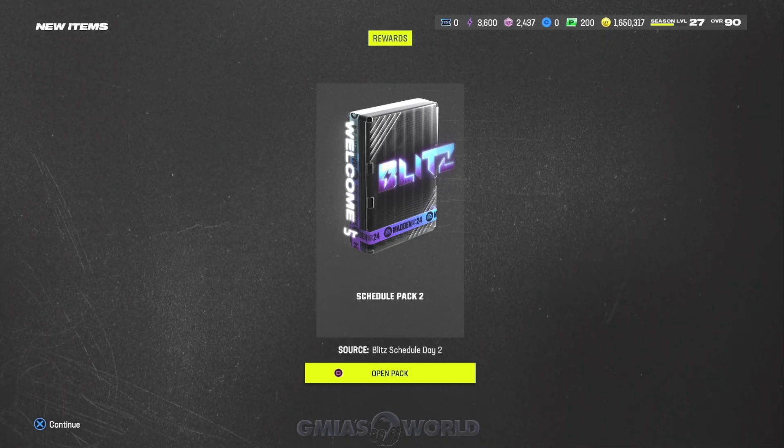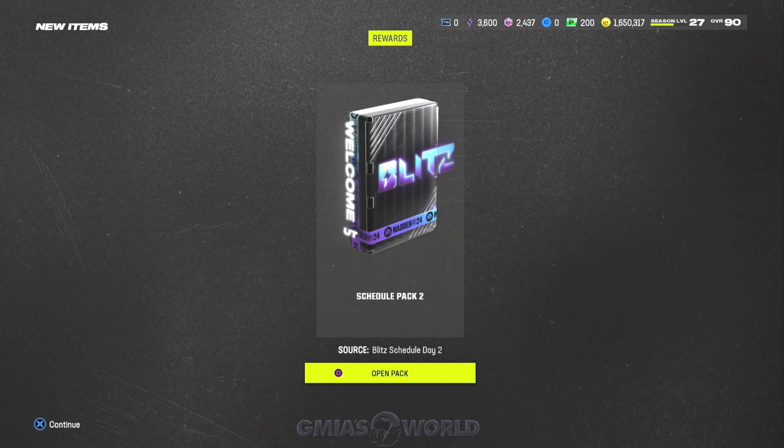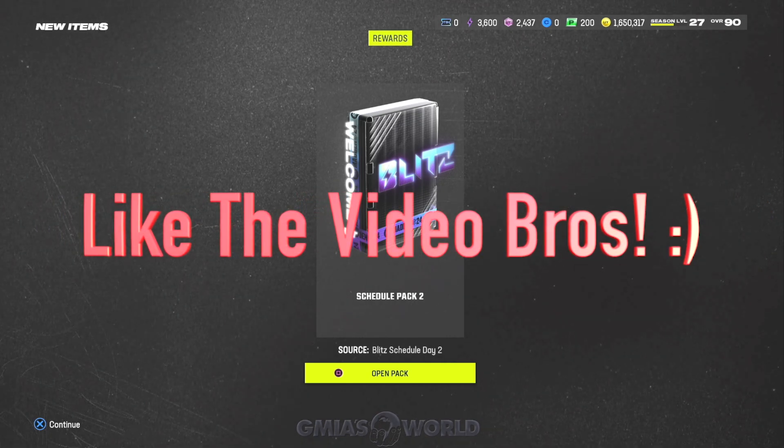What's going on, everybody? Welcome back to GMI's World. Right now we're going to be talking about how you can get Deshaun Jackson for free. A lot of you guys have already had your Legend Pack from last season, and you're probably going to be taking a gander at that today. Obviously, you can go ahead and pull those 92 overall, so you guys are pretty excited about that. But there are other ways to do it as well.